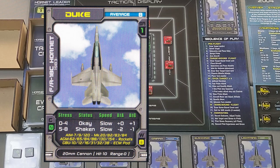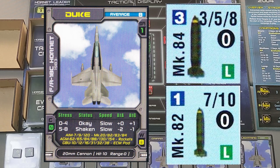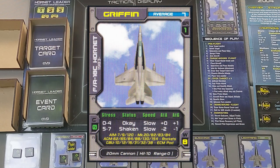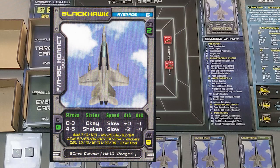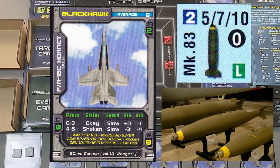Duke also carries a large MK-84 bomb and a backup MK-82 — both require low altitude to drop and range zero, meaning I must be in the center zone over the target. That's 7 weight points total, maxing out his capacity. Griffin has the same loadout as Duke — also flying an F-18C Hornet. Blackhawk, also on an F-18C, has negative one air-to-ground but zero air-to-air, so he carries two AIM-7 missiles for backup against bandits and two medium MK-83 bombs.